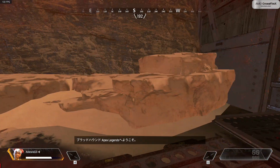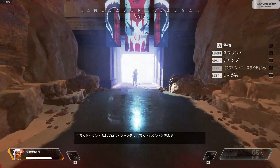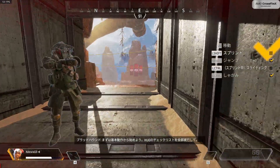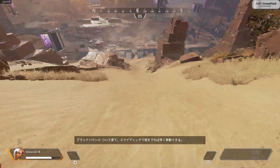Welcome to Apex Legends. I am Bloodhound. Let us begin with basic movement — complete the checklist on your HUD. Follow me; sliding down hills increases speed.